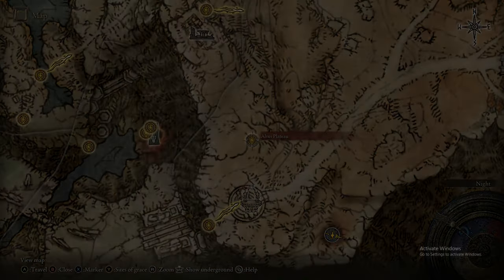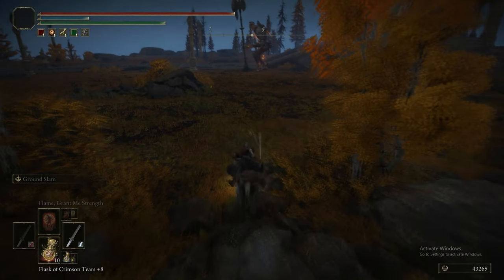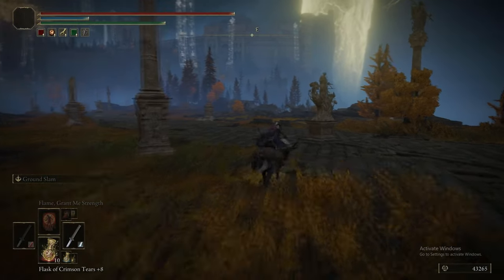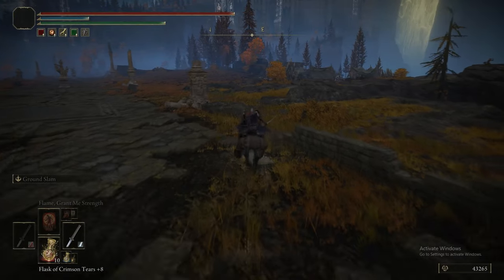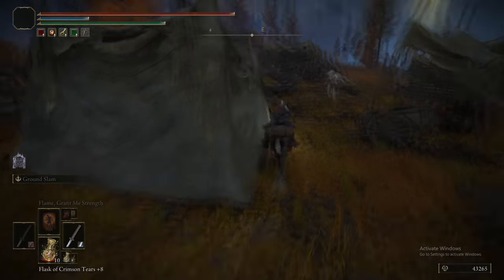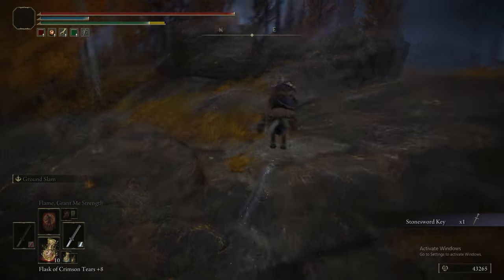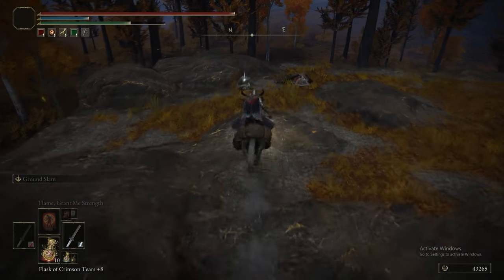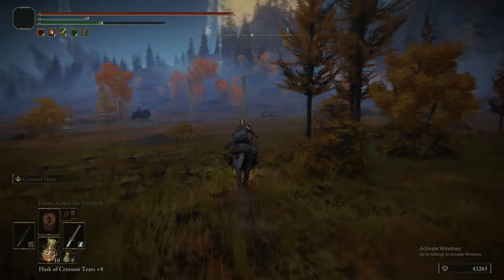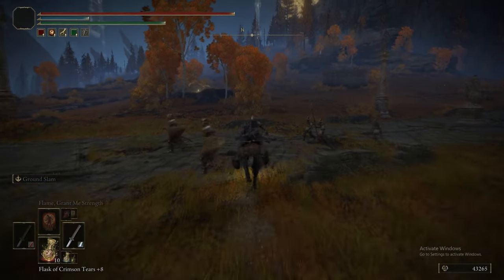We got the Godfrey Icon from that, and that is arguably one of the best talismans in the game. It boosts any chargeable Ash of War or Spell, giving a very substantial damage buff on anything that can be charged. Ground Slam and Lion's Claw are not ones that can be charged, but the Ash of War of the Marais Executioner Sword that we got last episode can be charged and held — so you'll get a substantial damage buff from the Godfrey Icon. The same applies for chargeable spells like Ancient Dragon Lightning Strike and some chargeable sorceries.